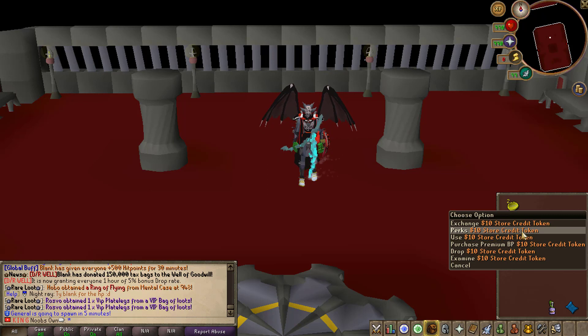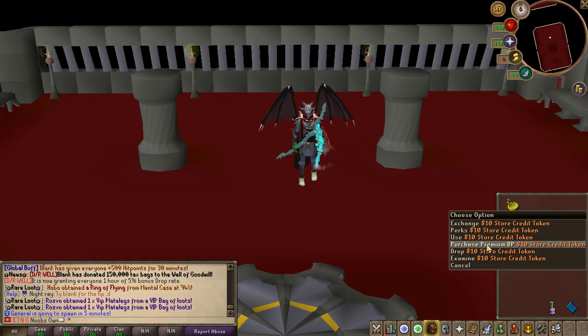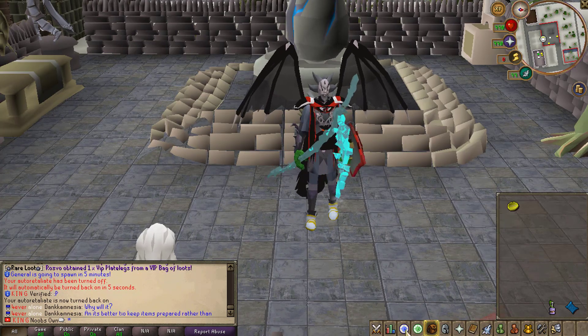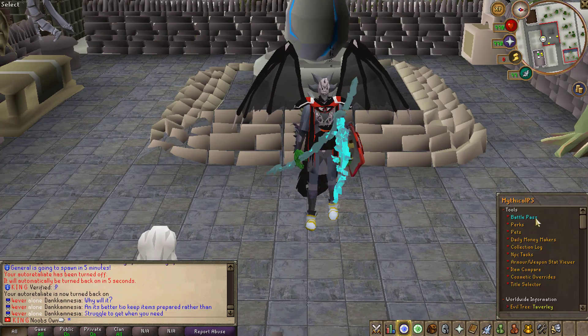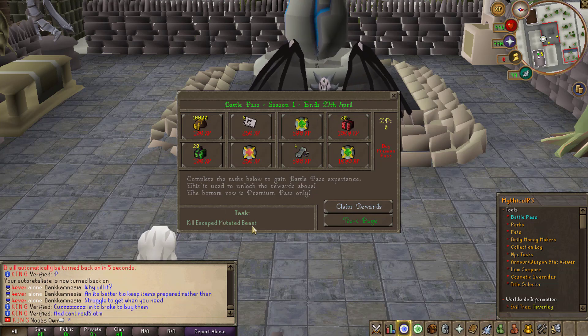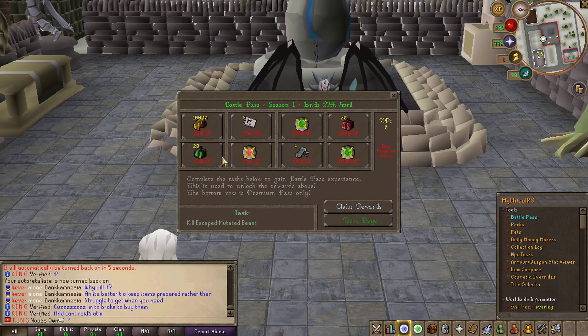Speaking of the Battle Passes, these will be the $10 store credit tokens. As you can see, you can purchase the premium Battle Passes with the right-click option. Before we go ahead and purchase the premium Battle Pass, let's check it out. If we open up the Battle Pass interface, this is season one which will end on the 27th of April. You get experience for completing tasks, and once you complete a task and obtain all the experience for that level, you'll be able to claim the rewards once it shows in green.